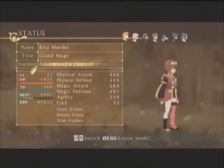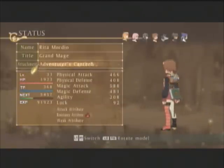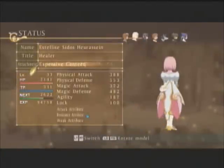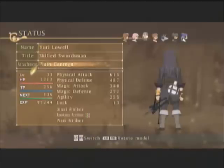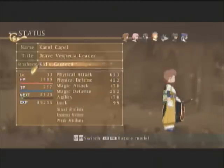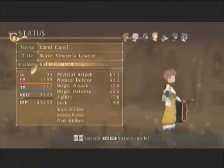Rita's is actually really easy to notice — it's right on her back, above her book. Estelle's is a little bit harder to notice; it's right on the back of her hip and kind of looks like a seed. Yuri's is actually pretty easy to see since it's plain white. Carol's is a little bit harder to see because it kind of blends in with his costume, but if you look at it from the side, it's easy to see — it's that green thing on his back with a weird character on it.